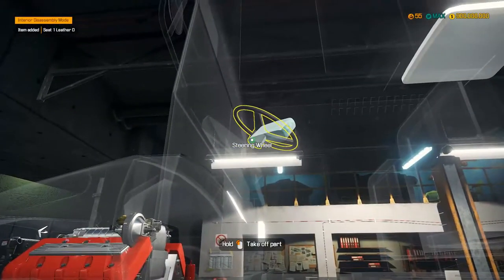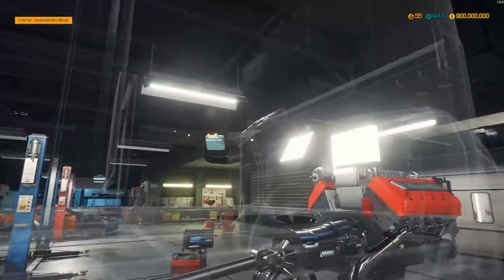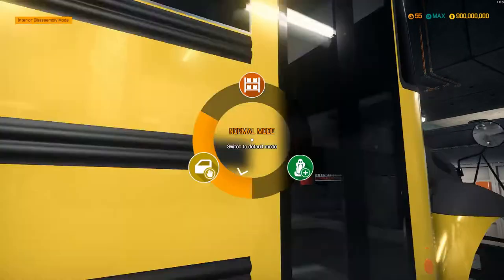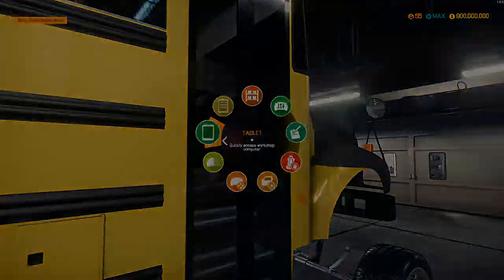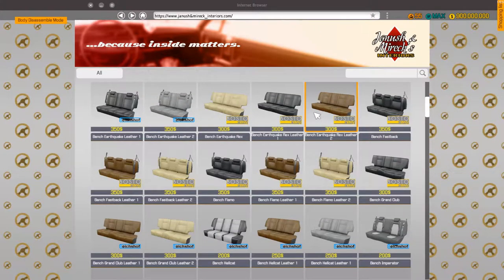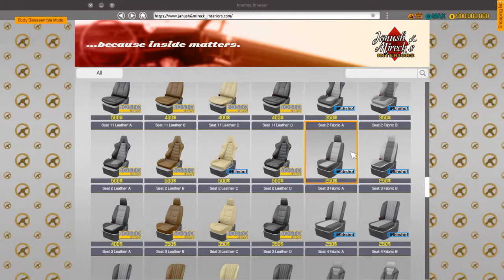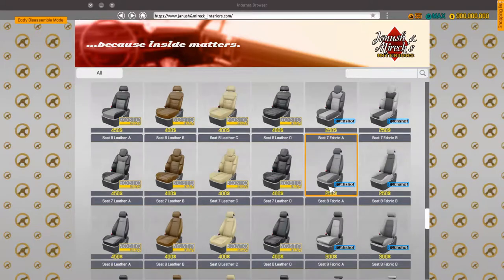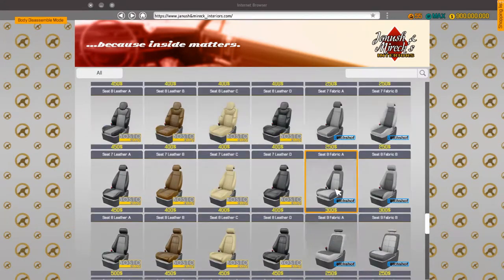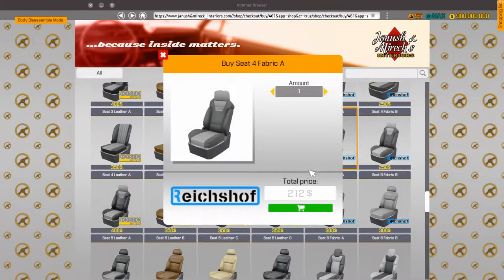Interior disassemble mode. Front right seat — out. Steering wheel — out. Normal mode. We need to get some seats and a steering wheel. Interior shop. Which one do we go with? Seat 4 fabric looks nice. I'll get a few of these in case there's multiple required.